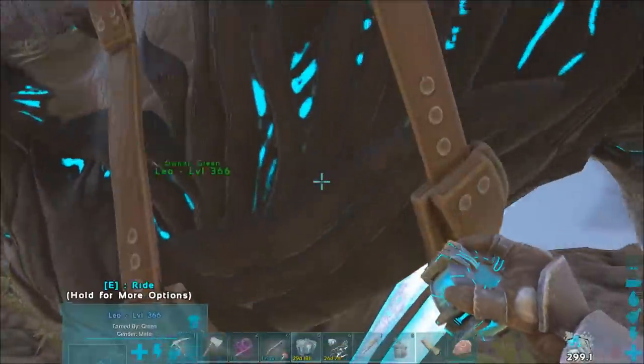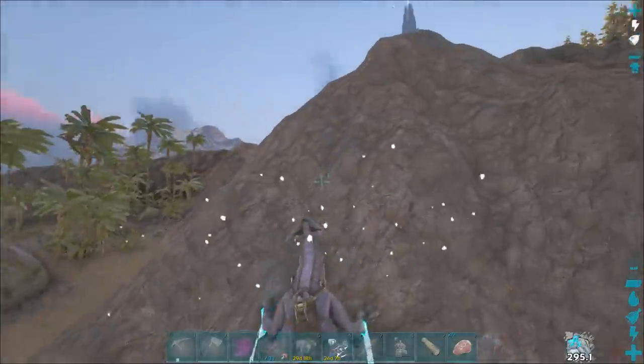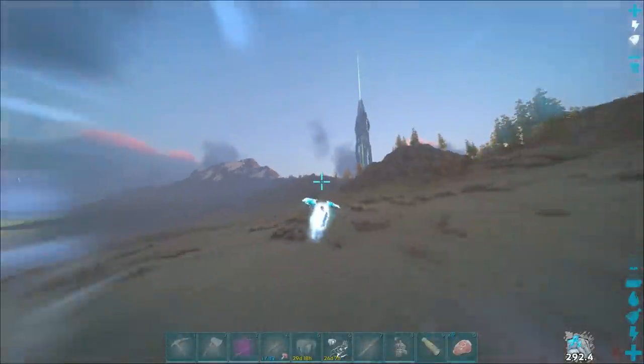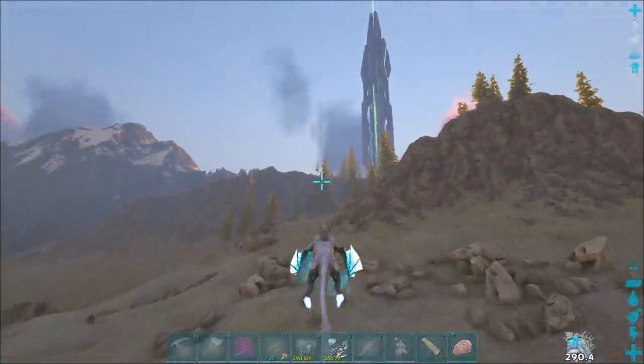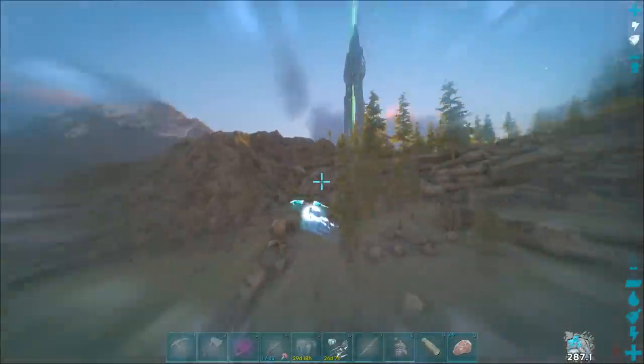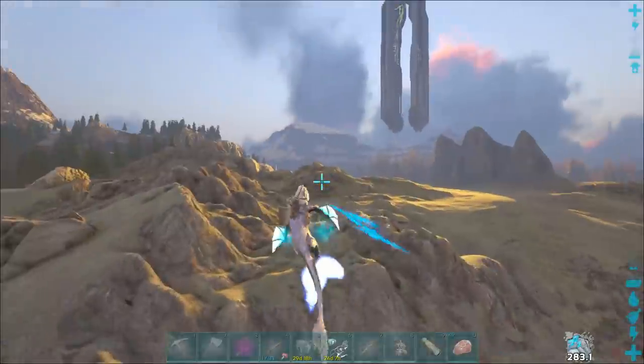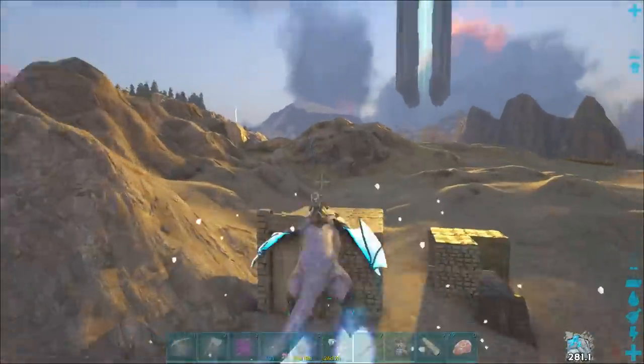What's up guys and welcome back to Mark's Small Tribe. Today we're going to be going around and trying to tame a griffin as well as possibly doing some raiding. I brought some C4, some rocket launchers, and a whole bunch of stuff to tame, so it shouldn't be that hard to raid if we find somebody. I don't have a trike on me, so I guess that's some bad foresight, but we'll go back and get one if we find something worth it.